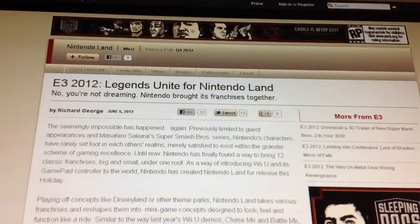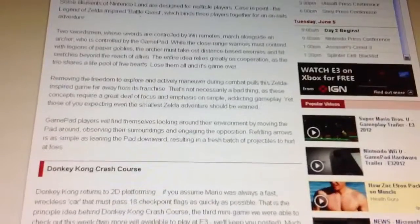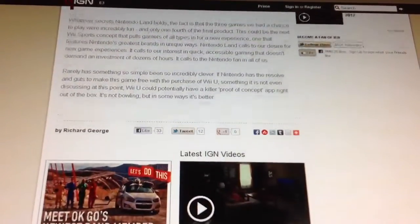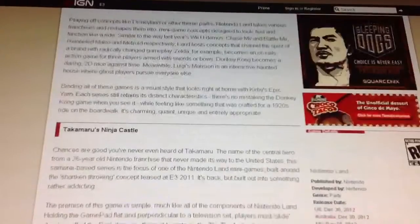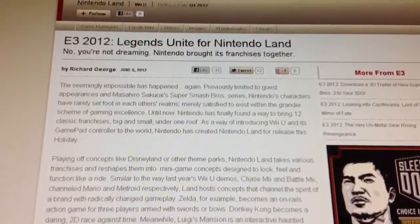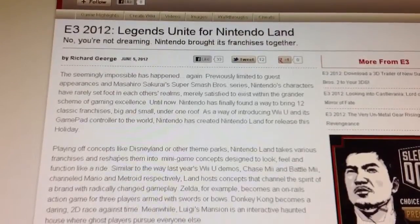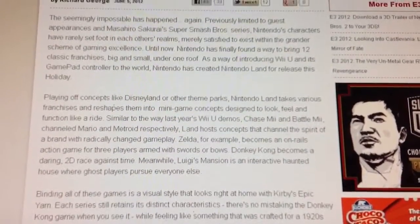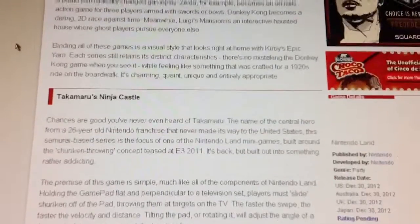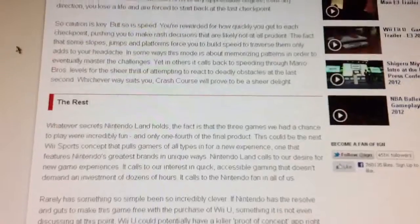Now the big thing: Nintendo Land. It's like all of Nintendo's franchises coming together in one game — you've got Zelda, Link, Donkey Kong, Mario, everything else in it.